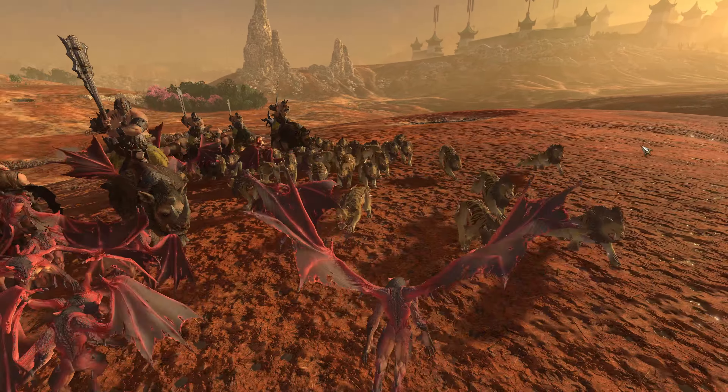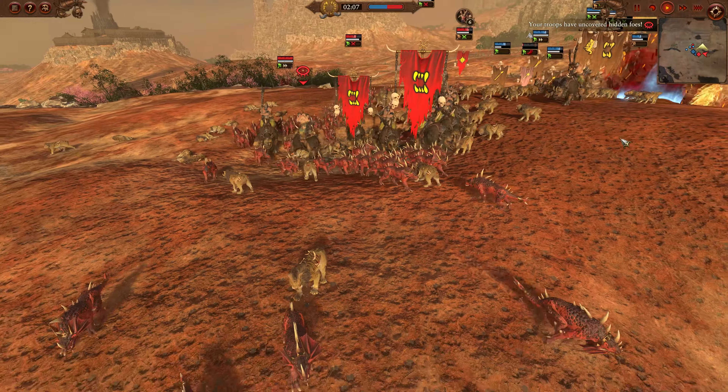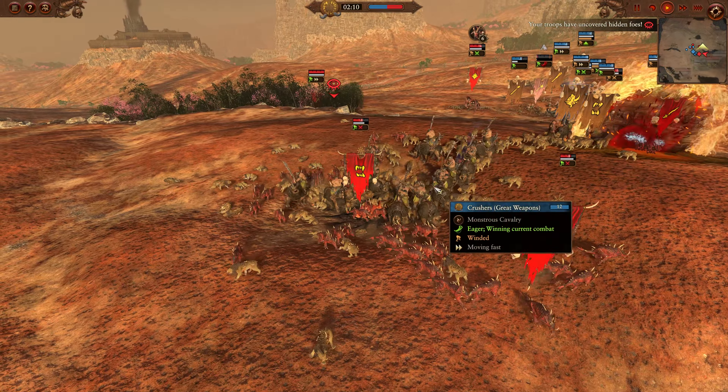I'm up against one of my new patrons — we'll go with Fred or Frederick. I've got a Slaughter Master, Lord Great Ma, Hunter on a Stonehorn, some Ogre Bulls, two Maneater Pistols, three Bulls, and five Knoblars with just the single Crusher. Crushers are very expensive.